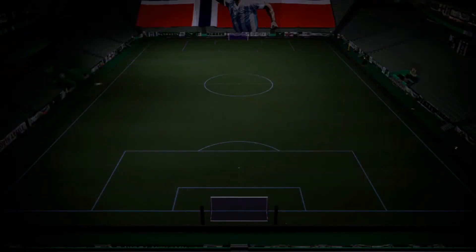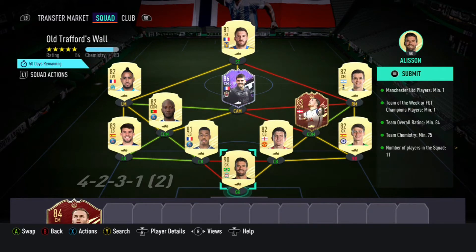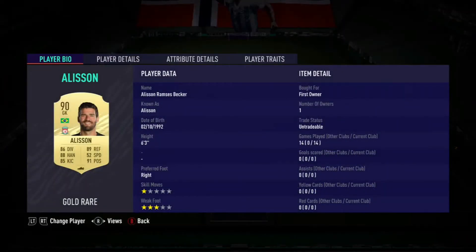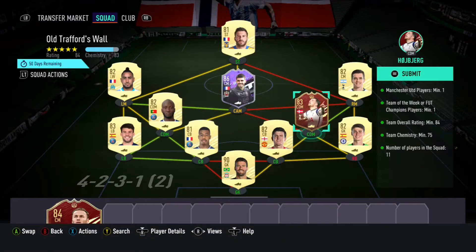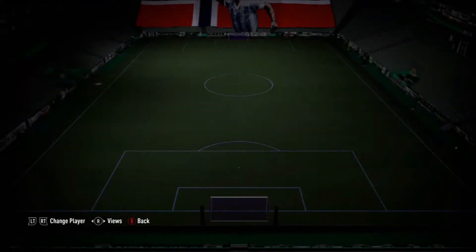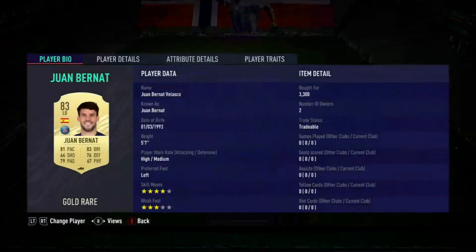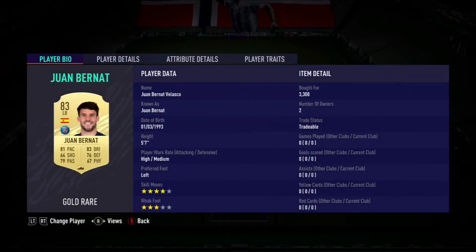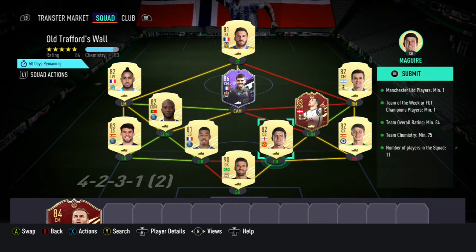I might actually make money back since I only spent about 30k. For Old Trafford's Wall, I put in Alisson — he was the big player to bump the rating up. Rød Høiberg was the Team of the Week Champions player I used, and he was untradeable. You might get a great bargain putting in fairly cheap players — 83-rated is looking about 2-3k depending on position, which is pretty good, and 82-rated is similar.